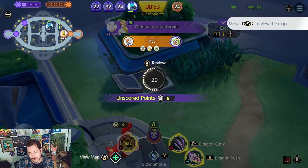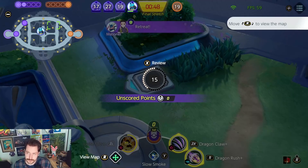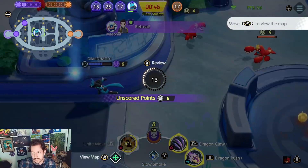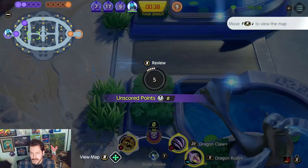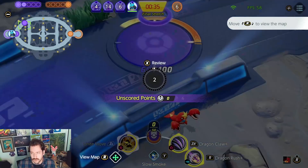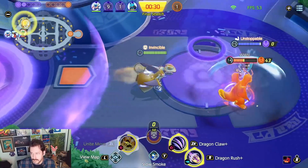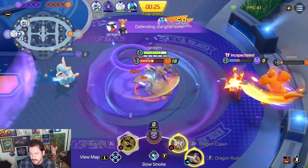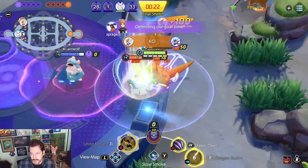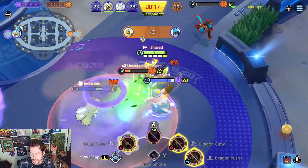Yeah, we need to defend. I agree with Wiggly — defend the goal zone. He's right. It's the only play we've got because they can push in. It's going to be hard now with me and Greninja coming back, and Wiggly. It looks like they've got multiple heading center. They can only score once top, so kind of let top happen, basically, and then fight in the center here. Because they can only do that one time, but center they can do a bunch if we get it wrong.